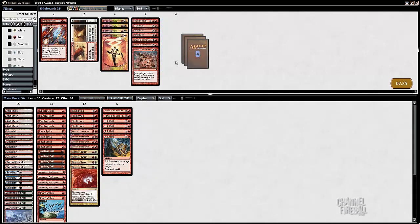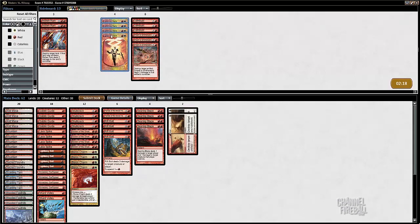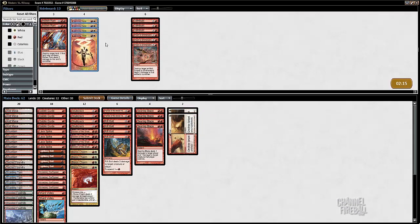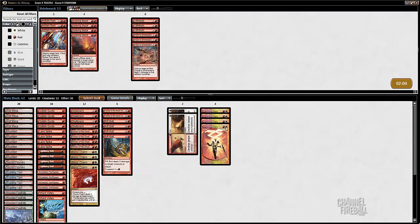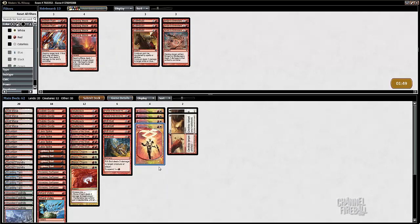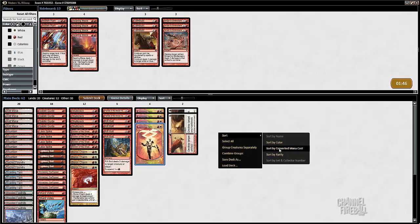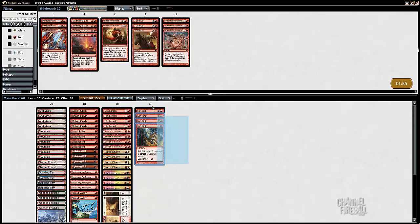Actually, hold on. Let's figure out what we want to bring in first. I want to bring in the two Wear and Tears. The life gain from the Helixes doesn't matter, but just the fact that it kills a creature matters, or it can kill a creature and it does go to the face. So I can probably just replace Searing Blaze with that. He could just be playing Sylvan Caryatids and maybe Fatestitchers or something — and it's obviously harder to kill a Fatestitcher with a Searing Blaze if you don't have a fetch land, whereas this is more consistent. I'll just cut two Flames of the Blood Hand. Yeah, we'll try that.